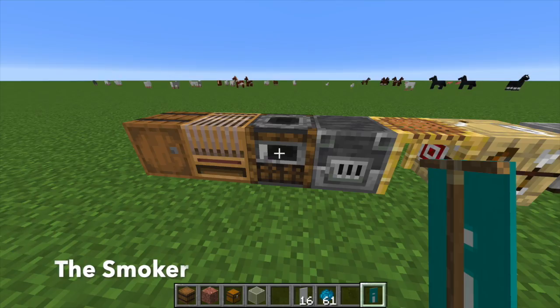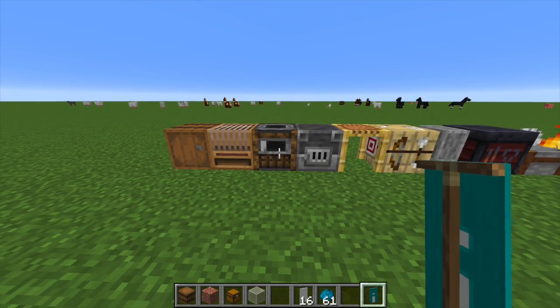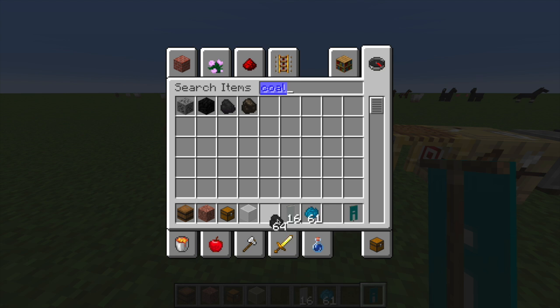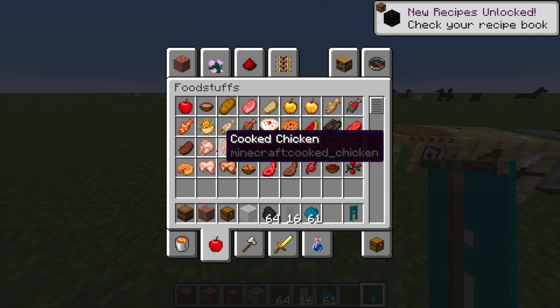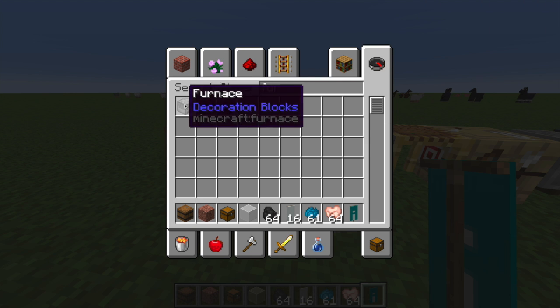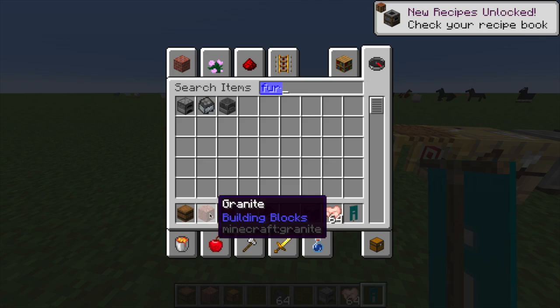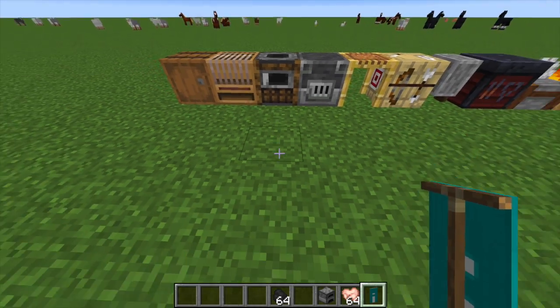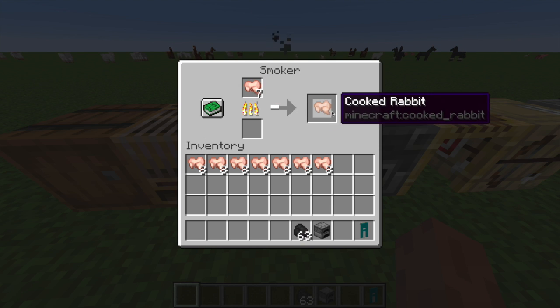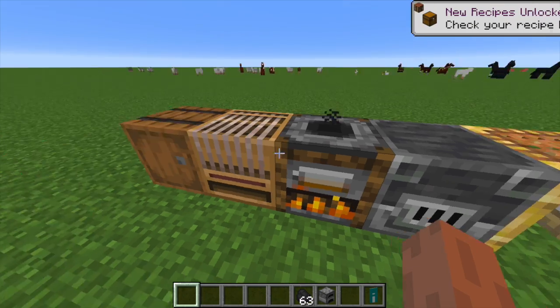Next let's go to the smoker. The smoker is a new furnace block that makes smelting food and all food items double the speed. Let's get out some food and some coal. Let's get out some rabbit. Then let's get a furnace. So now what we can do is go inside the smoker, put in the rabbit - let's put eight - and put in one piece of coal. We can see how fast it's going. Let's wait for two or three to smelt up. Yeah, that's smelting up fast.